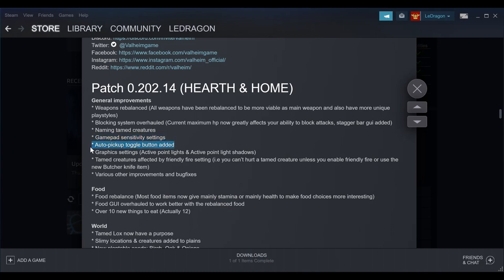There's auto pickup, new graphic settings, and tamed creatures are now affected by friendly fire rules — you cannot hurt a tamed creature unless you enable friendly fire. They've also added trophies and skill tree additions to your character hub. It's literally just two swords — you click it and that's it.